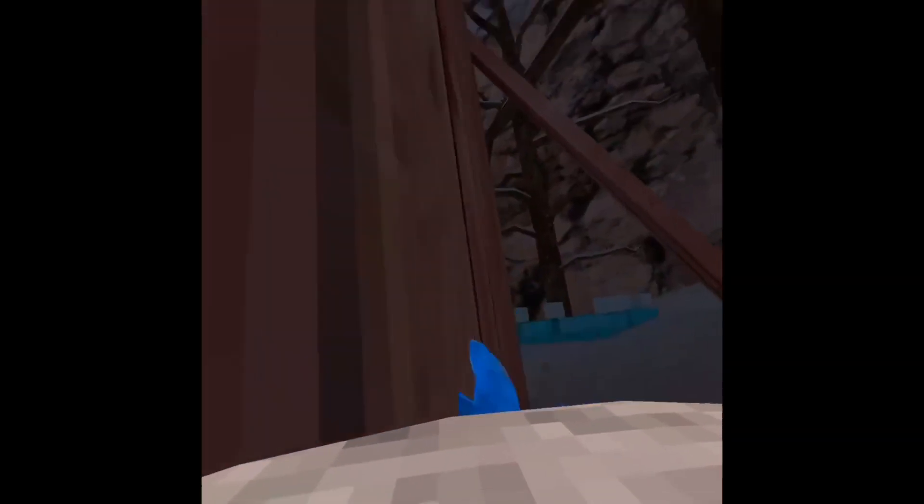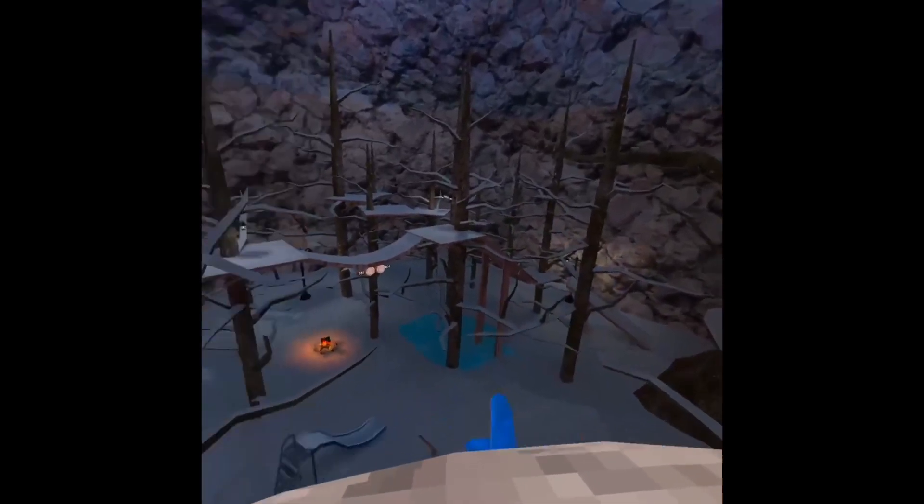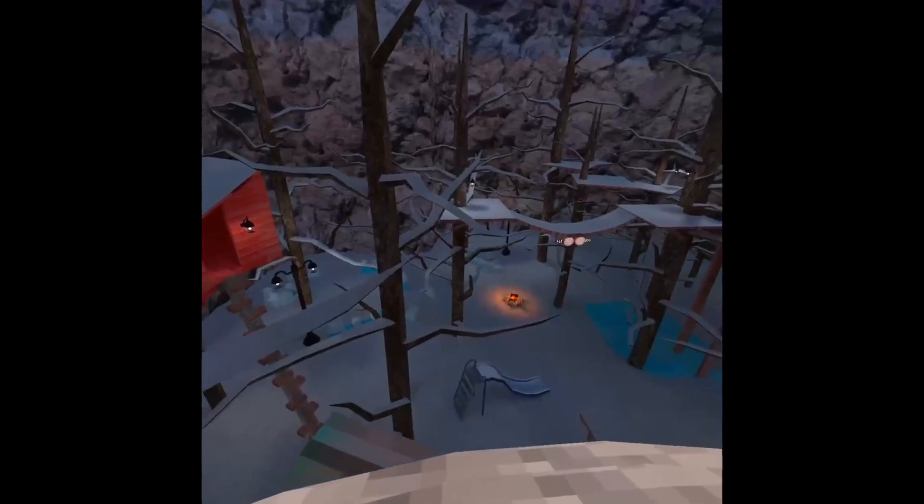So the route basically starts down here. You can elevator — basically all you want to do is get to the top of double walls. Easy, right? Alright, then I'll do a breakdown of the route and then I'll do it full speed in action.